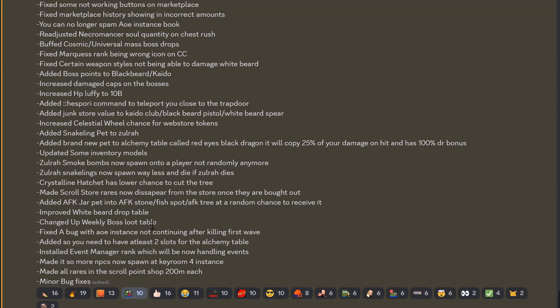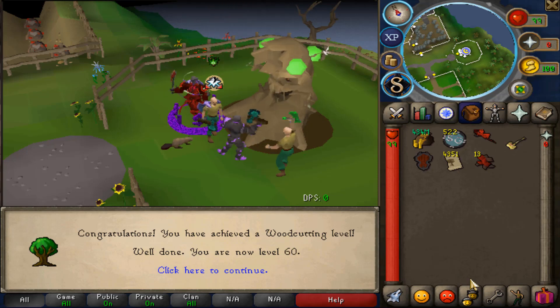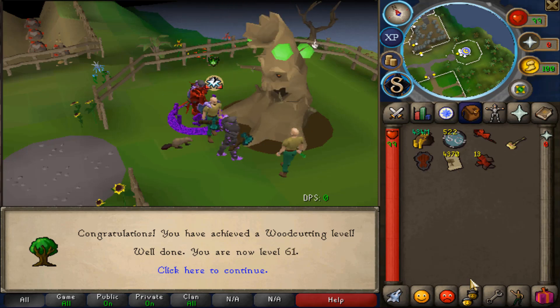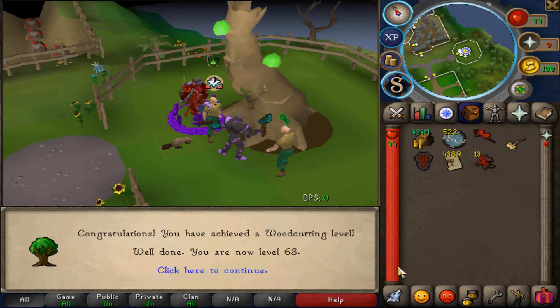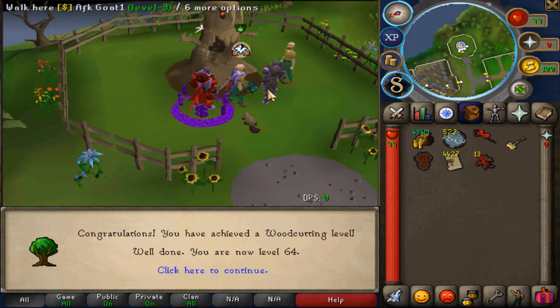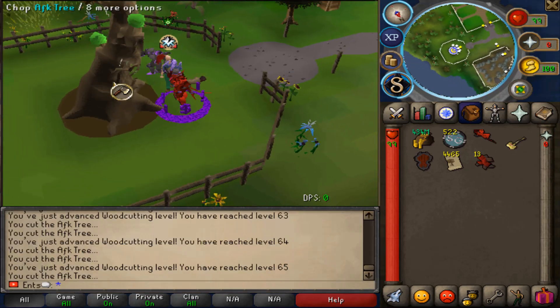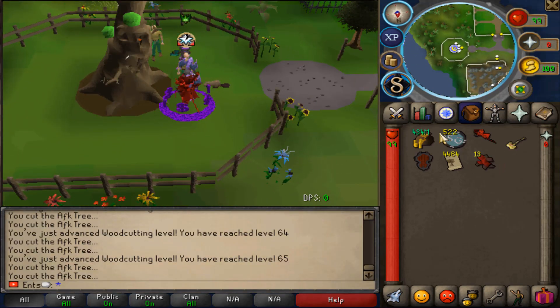Improved white bird drop table. Changed up weekly boss loot table. Fixed some more minor bugs. Installed the event manager rank which will now be handling events. Made all rares in the scroll point shop 200 mil each. And as already said, minor bug fixes on top of all these things.